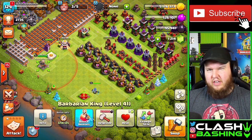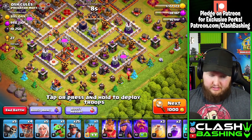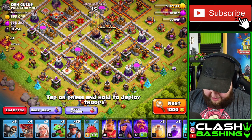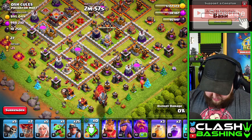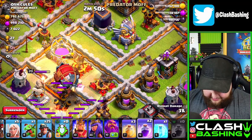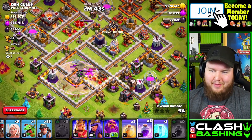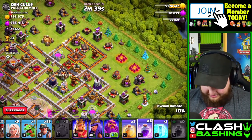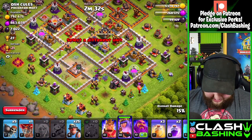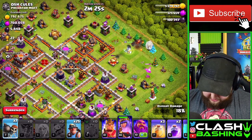Looks like we got another million-loot base here. I'm using my charging cord as a line to see the blimp path — remember the blimp flies in a straight path to the Town Hall, so always keep that in mind. I'm going to try to land it into this single compartment and voila — we are cooking with peanut oil now! I couldn't have done that better myself. Let's start the Queen walk over here.